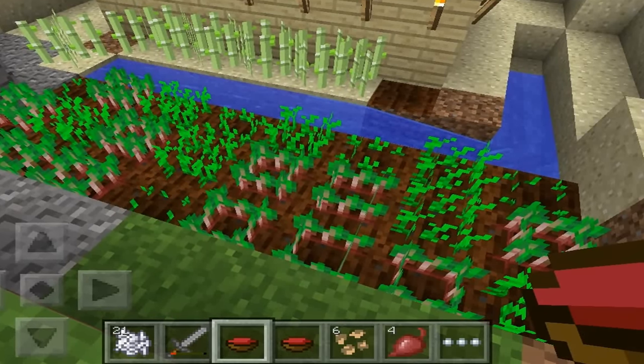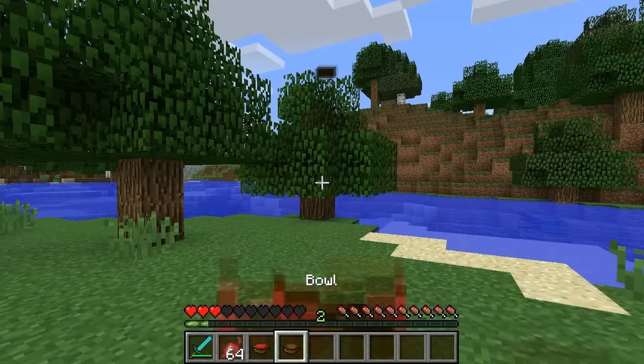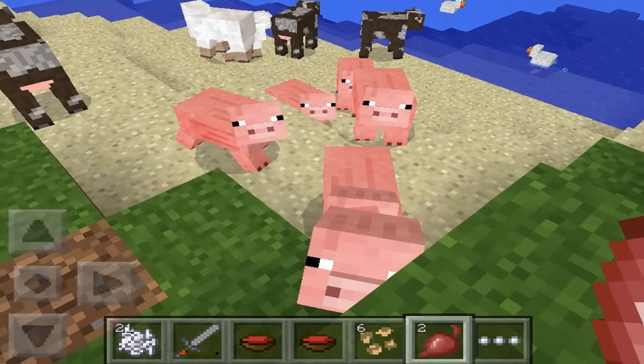The beetroot and beetroot soup were originally exclusive to Pocket Edition, but are soon being added into the upcoming 1.9 update. You can also use beetroot to breed pigs.